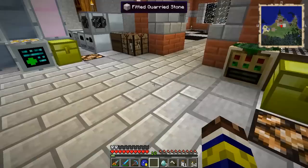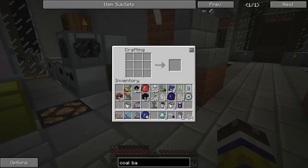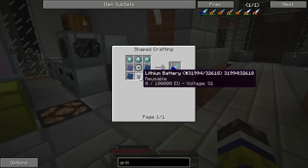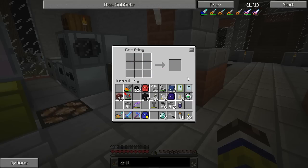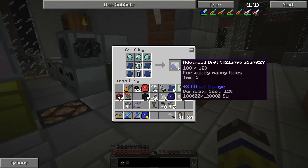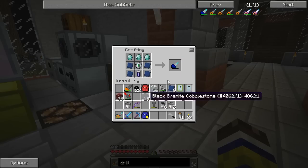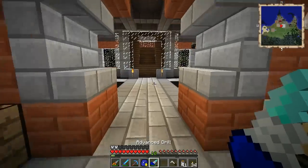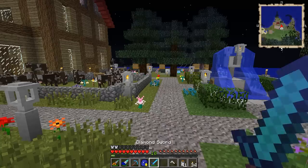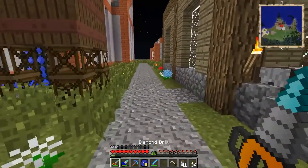Alright, I have managed to gather up the materials, and now hopefully we can make the advanced drill. Three industrial diamonds, a data control circuit, a lithium battery, and four tungsten steel plates. Because it uses a battery the automatic fill-in can't actually do the recipe. Luckily it's a rather simple recipe. Advanced drill — for quickly making holes, tier one, plus 8 attack damage. That's actually a lot of damage — it's a pretty good weapon. I guess we need to go and dig something with it to make sure it's actually an upgrade for this old one here.